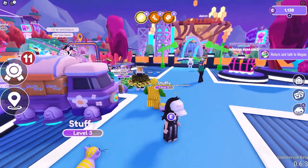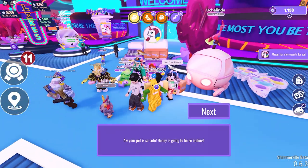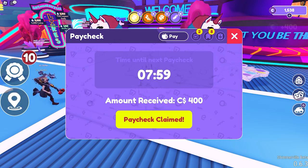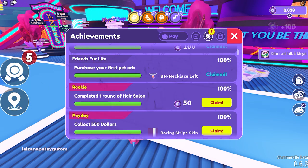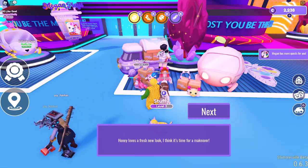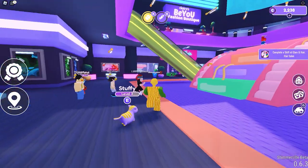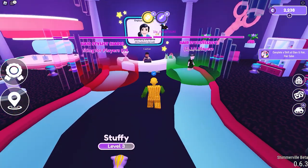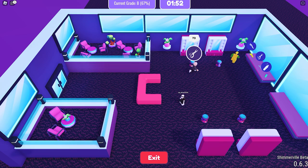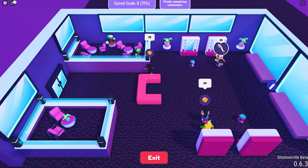Go back to Megan to get the fourth quest — this time you need to have 1,000 Claire Coins. Click the left icon and claim all the rewards you have; by this time it should reach 1,000. For the final quest, you need to do the makeover job inside the mall salon. Choose the easy one — you'll let customers sit and do a makeover depending on what they want. Keep playing until the timer ends.